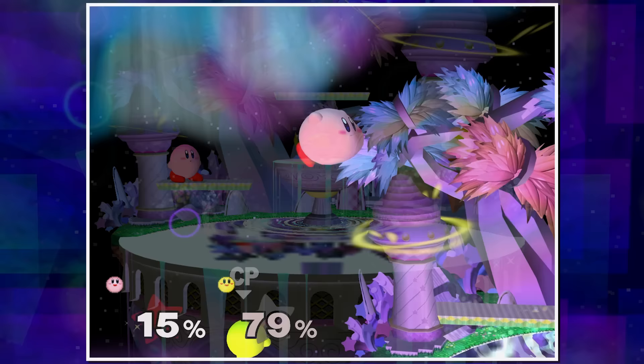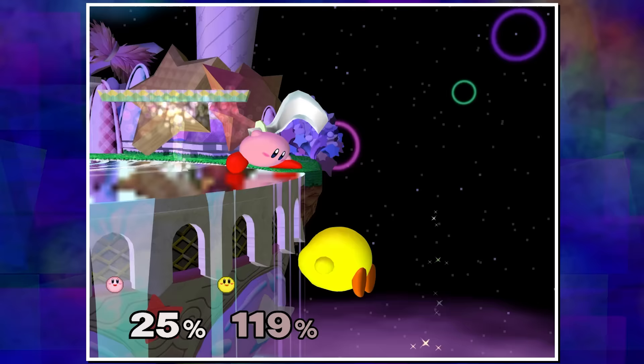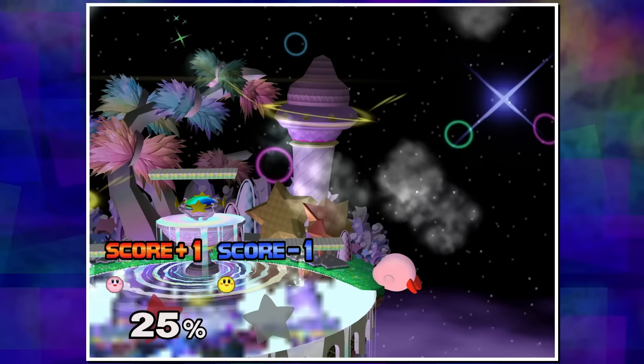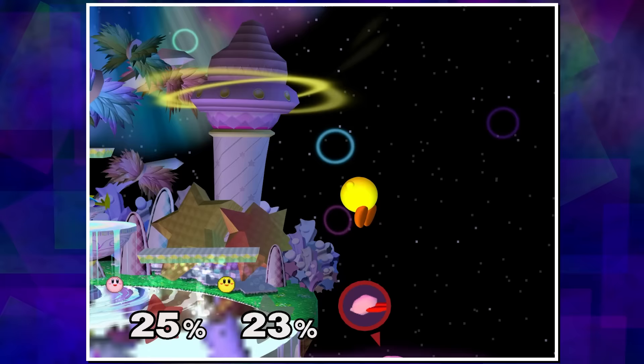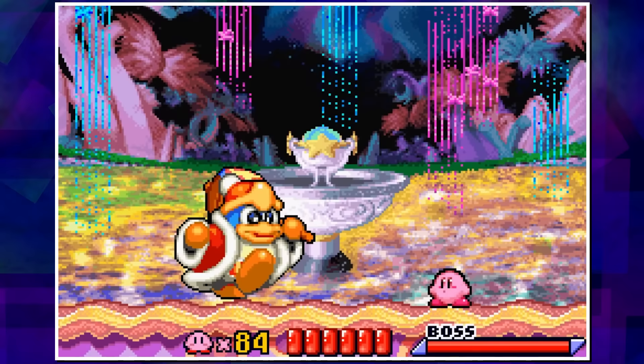Fountain of Dreams is based on the Fountain of Dreams from Kirby's Adventure and Kirby Super Star — a fountain on Planet Popstar that supplies good dreams to those living in Dreamland. However, the developers redesigned how this fountain looks in Smash, as it looks quite different from its original appearances. The core concept remains, with the majority of the main stage covered in water and three platforms where the left and right ones rise and lower based on water streams beneath them. This redesign actually extended into the main Kirby series, with games made after Melee's release basing the fountain's appearance on the Smash version.